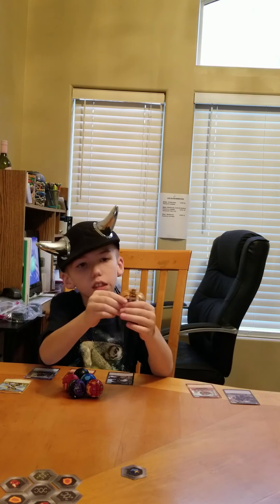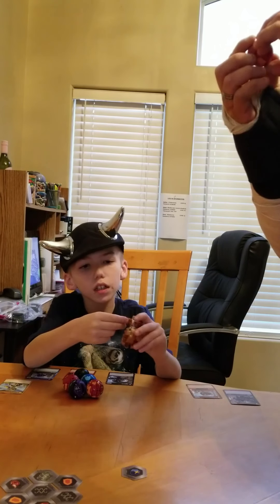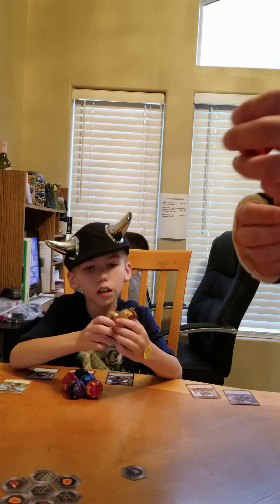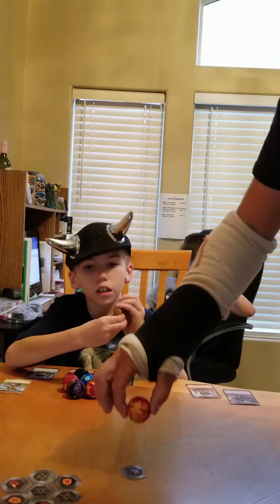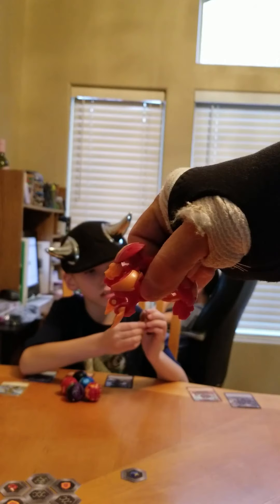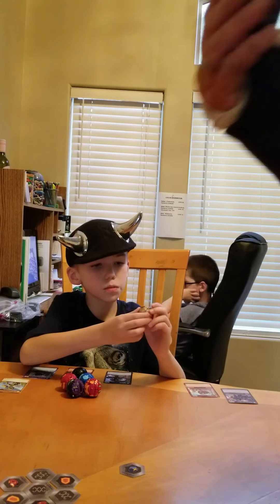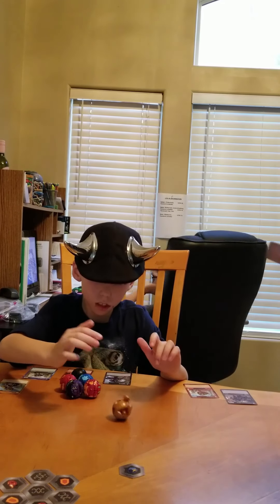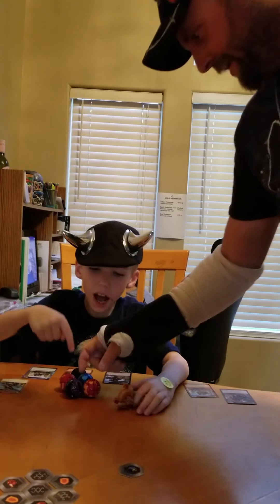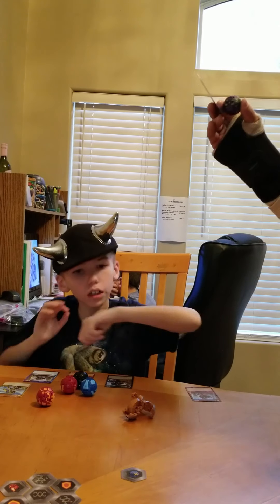There's a sword feature on it that doesn't really work well because you have to pull it out manually. This next one's an ultra — it has to pop out on his head and spring open. He's a lion called the Hydrus, which is apparently a water lion, but he's red.